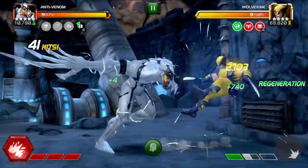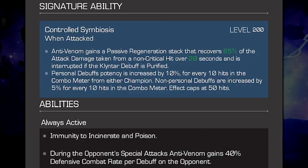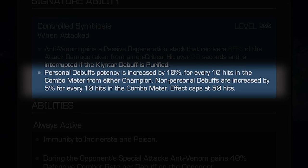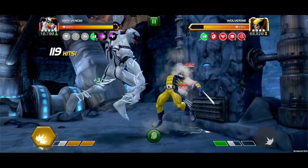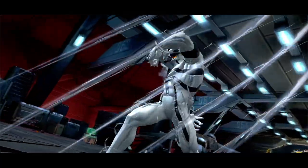Personal debuff potency is increased by up to 10% for every 10 hits in the combo meter from either Champion. Non-personal debuffs are also increased by 5% for every 10 hits in the combo meter. This effect caps out at 50 hits, meaning personal debuffs can be increased by up to 50% and non-personal debuffs up to 25%.